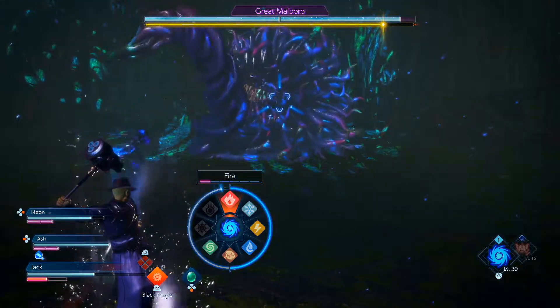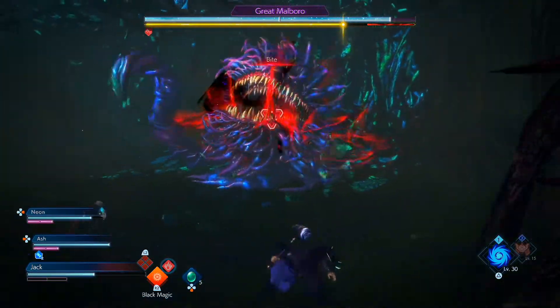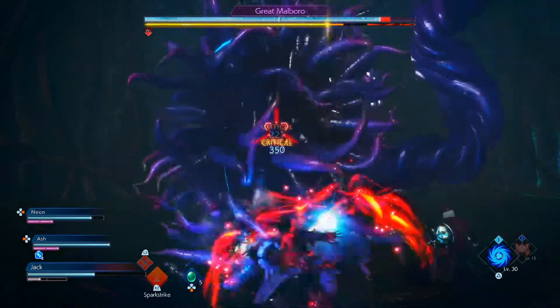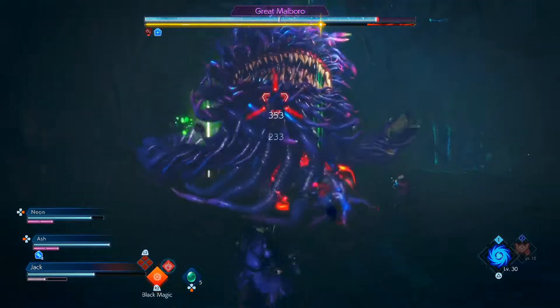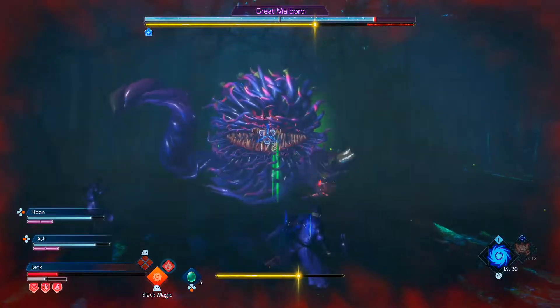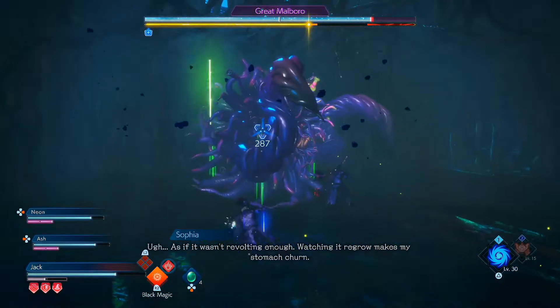What you want to do is not even worry about the health bar of the Great Marlboro. What you want to do is focus on the two arm-like tentacles that come out of each side of it. You want to destroy those — focus those points for your damage. I often will run in for a couple quick attacks with my hammer, and outside of that I just stay away and use fire on it because it's weak to fire.